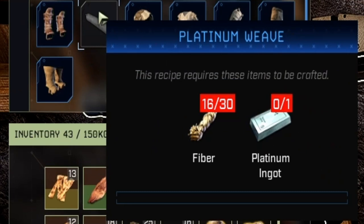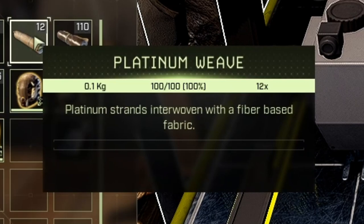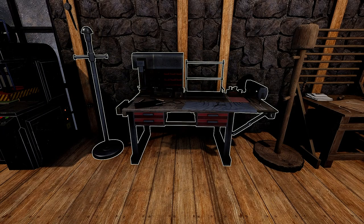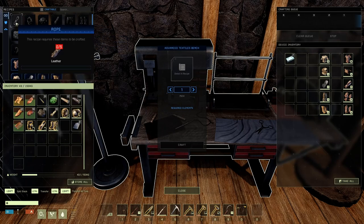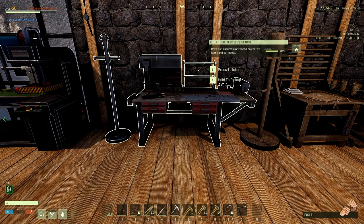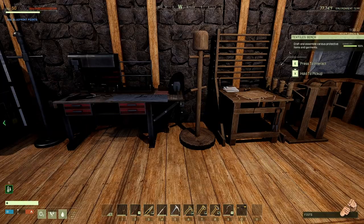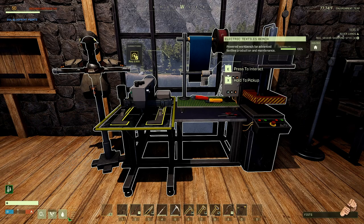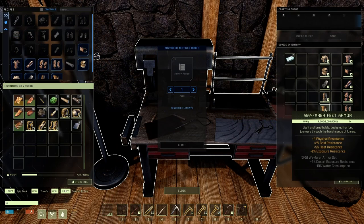The Electric Textiles Bench has all the armor sets and Platinum Weave. Platinum Weave requires 30 fiber and one Platinum Ingot to make. In the Advanced Textiles Bench, you can craft the two new armors, the Hunter, the Sandworm, and the Scorpion, the Leather Backpack, Rope, and you can also make Platinum Weave. Note that the Advanced Textiles Bench and the regular Textiles Bench both craft all armors in the game except for composite. You only need to make an Electric Textiles Bench to craft composite armor.